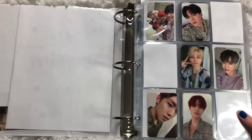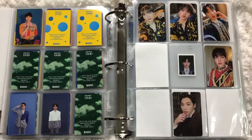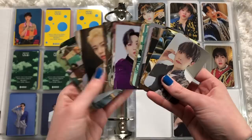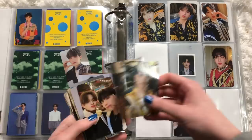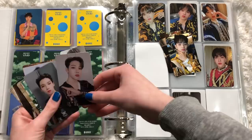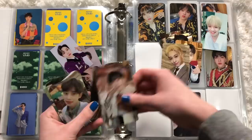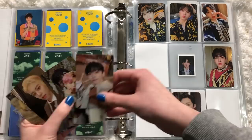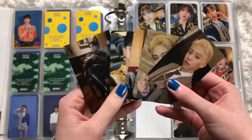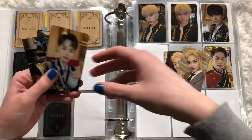Next binder has a crap ton of groups in it. Starting with AB6IX — going to Salute right here. I have all of these cards for Salute — not bad! A lot of them are pre-order cards. Some are album cards and there are MXM cards and season's greetings in here too. Let's just do the album cards for Salute. Donghyun I do have — here are the black-back cards. Last two cards are done.